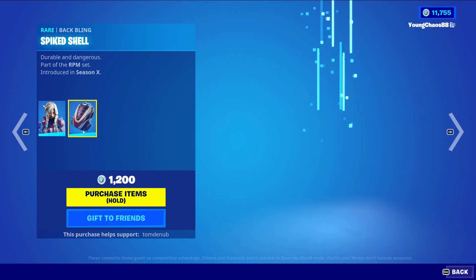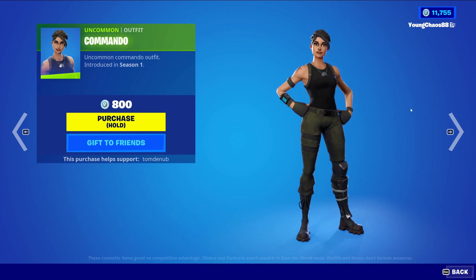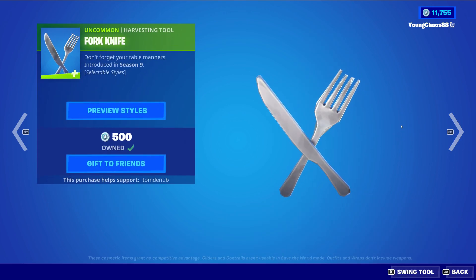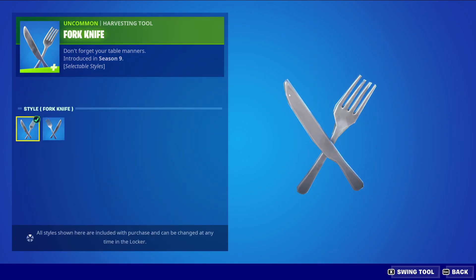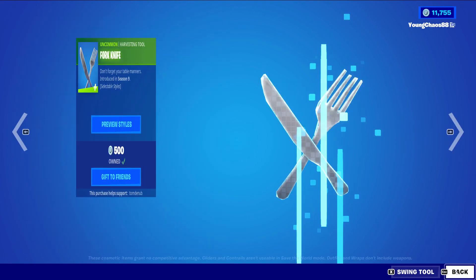And then we have Payback returning with the Batling Spiked the Shell, a rare skin, $1,200 V-Bucks. We have Commando, an uncommon harvesting tool, $800 V-Bucks — a classic Season 1 skin. And we have Fork Knife returning, an uncommon harvesting tool, $500 V-Bucks. Love this harvesting tool — it's made from a meme about Fortnite. Very, very cool, and you can also go into the Knife Fork style, which just switches the utensils around on the hands.